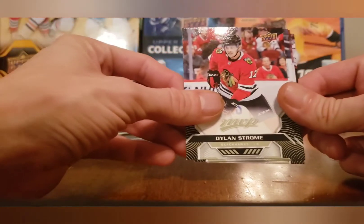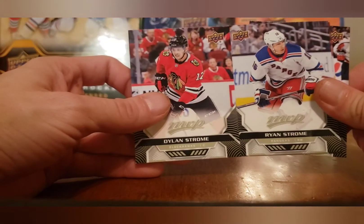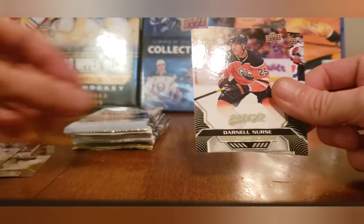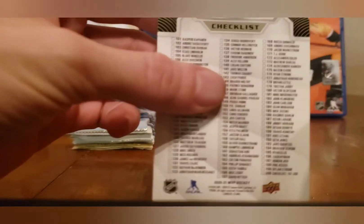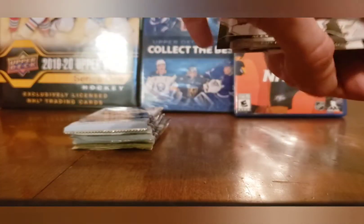Out of the MVP pack we got Sam Reinhart, Dylan Strome, Ryan Strome — the Strome brothers back to back — Darnell Nurse, and Alexander Ovechkin. That was basically a base pack; one of them was a checklist. The Ovechkin isn't really going to count as an insert, but it wasn't a hundred percent base either.